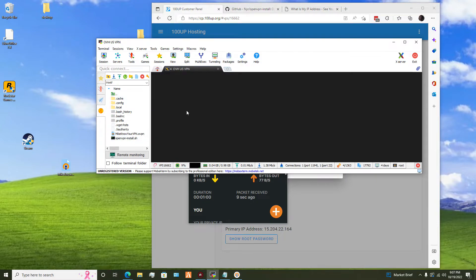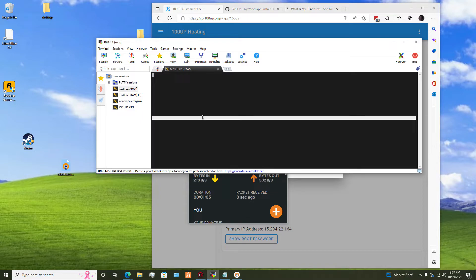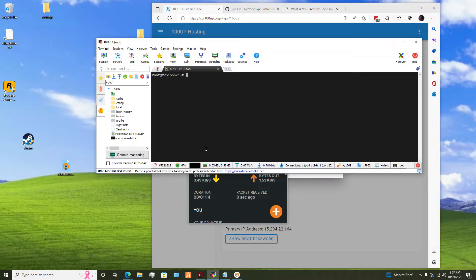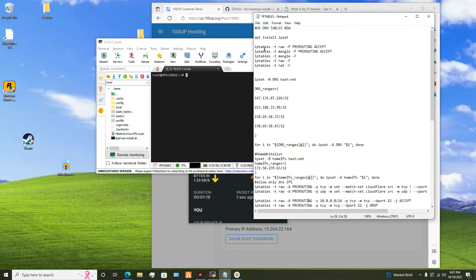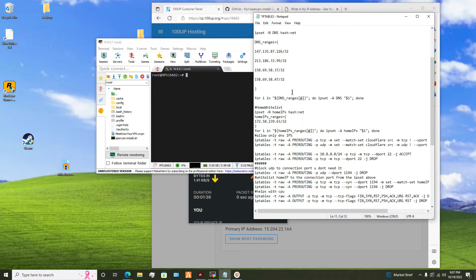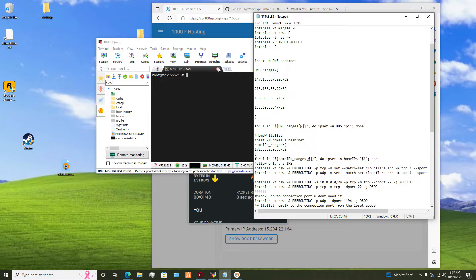There we go. Now we're going to test this, going to the next step, which is pasting this all in. First you need to install ipset, but I have that already installed. Clear out any existing tables. These DNS ranges are for the US version of OVH DNS — if you go to any other location of OVH servers, these DNS servers change per location. I will show you how to obtain those other IP addresses to add to this list if this does not work for you on, let's say, a Germany or UK location. These are the US locations I will be leaving with the tutorial.